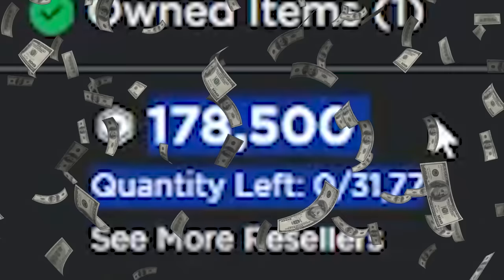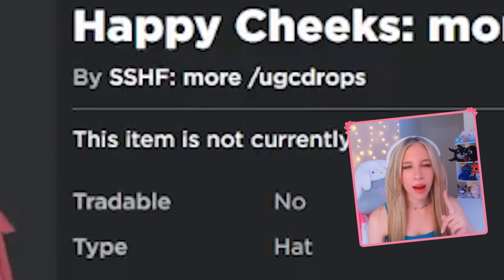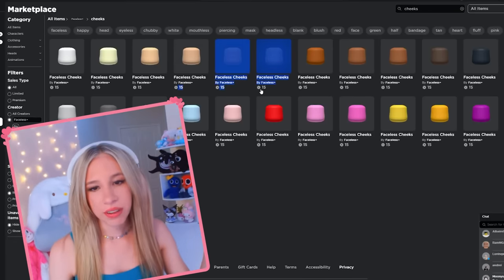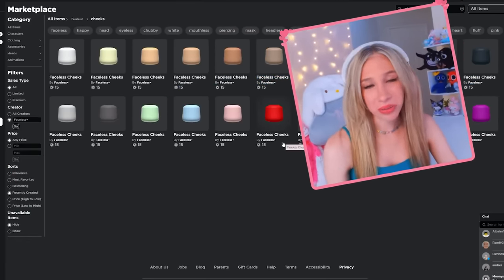The real super happy face goes for 178,000 Robux. The fake one — you technically can't get it anymore because the flesh is off sale. But when I saw this, it was about 150 Robux. So if you get that plus the faceless cheeks, you're talking about 100 to 200 Robux total for a face. That is crazy.